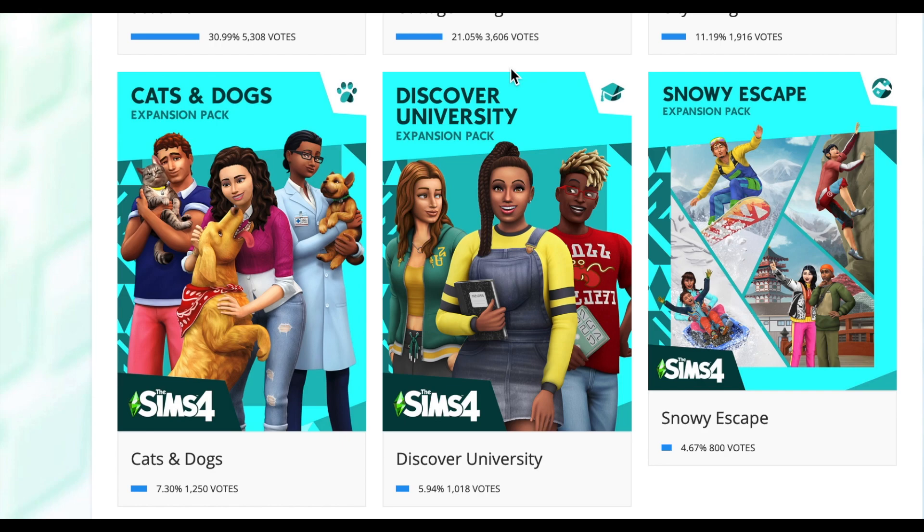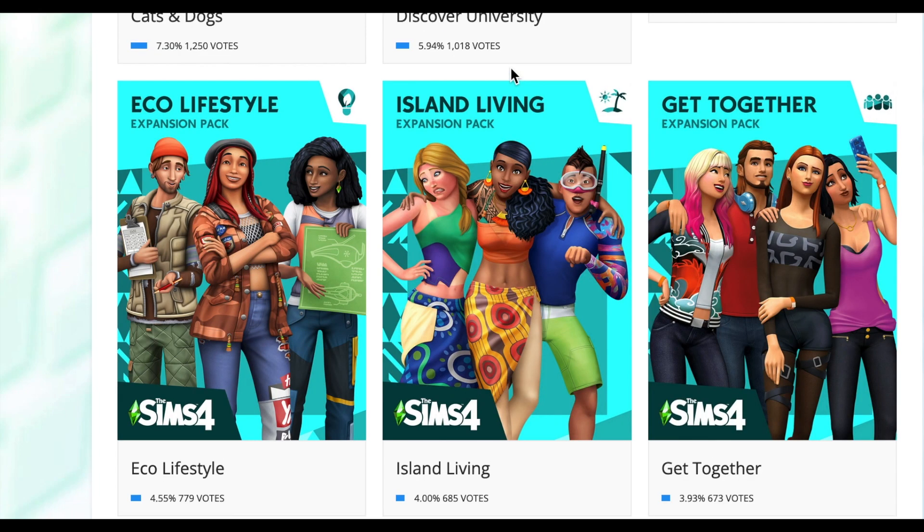I thought that was interesting. The next most popular ones are Eco Lifestyle, Island Living, and Get Together. Get Together is one of those jewels where a lot of people didn't like it initially — the packaging and marketing was confusing — however, a lot of people like myself really appreciate the club system. And then we have Eco Lifestyle and Island Living, getting down to the least popular packs. Island Living probably had one of the most hypes, and also one of the biggest letdowns. I think we can all agree that Sulani is absolutely gorgeous, but a lot of people were disappointed with the gameplay.